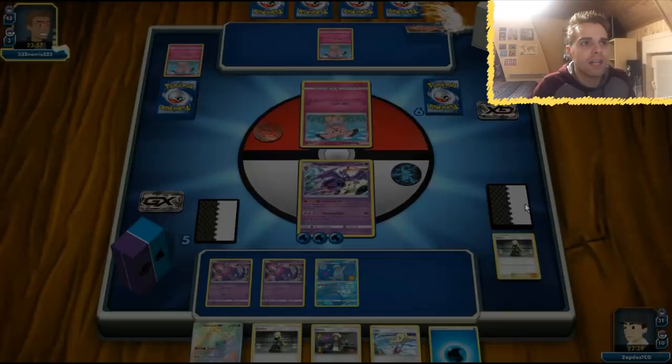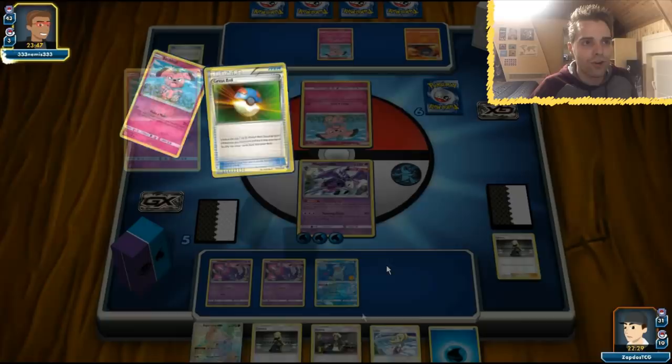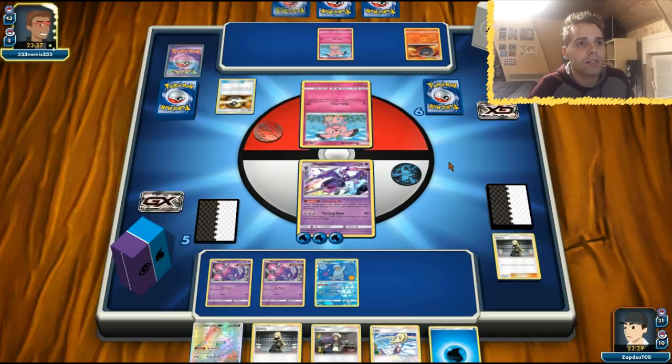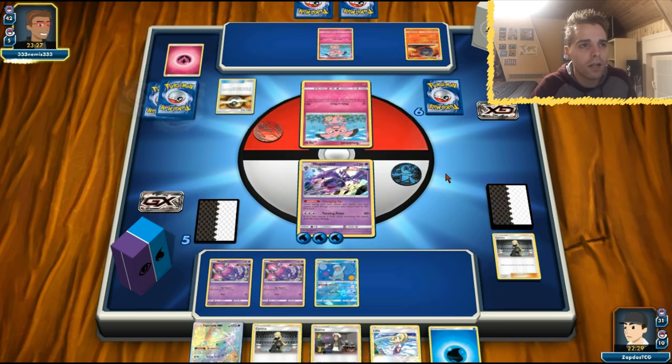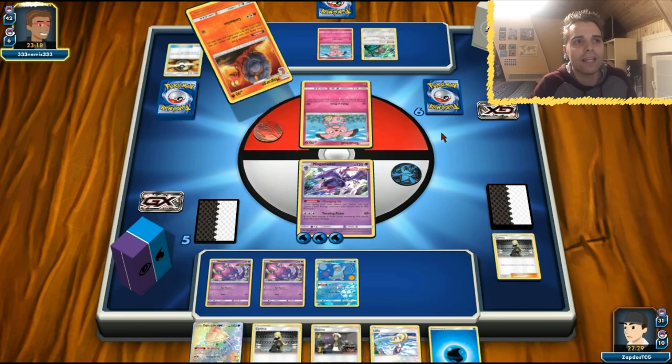He has Magcargo but we don't see Oranguru just yet — maybe it's prized. If the opponent cannot respond, we can target down the Magcargos. Ultra Ball is coming along so he's definitely using that to get Oranguru. With Smooth Over and Instruct he now has hand control. He might get a Granbull for a one-shot or grab an energy. There's already one energy in the discard — it's going to be very hard to overcome.